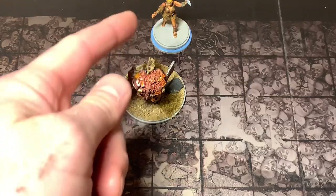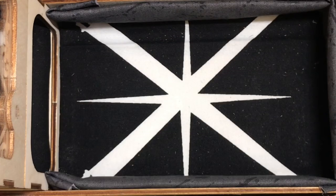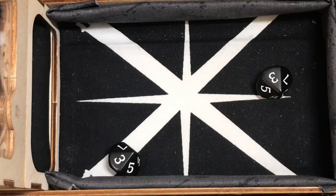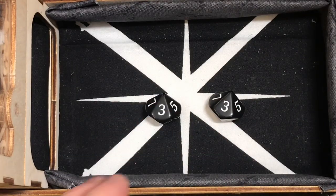Let's see what the Butcher does to Xena, hopefully not too bad. Four plus against Xena — he rolled two threes. A three and a three! The Butcher flat out missed her. That's amazing.